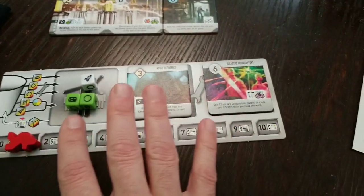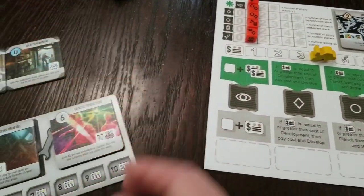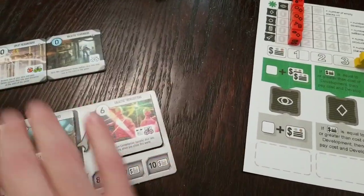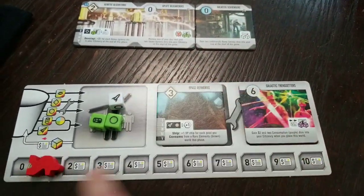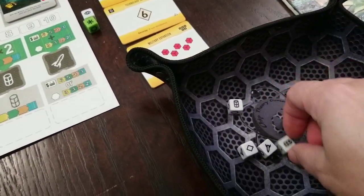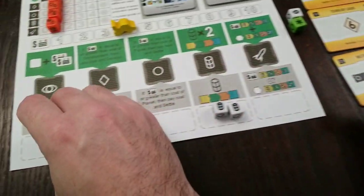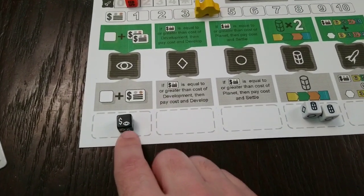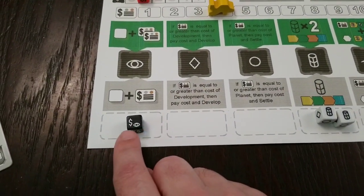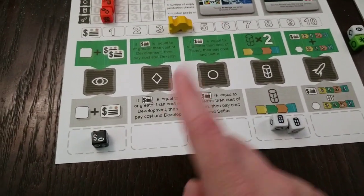So the cycle is: roll dice, use them to do your stuff, score your points, put worlds out, put developments out — then they get put in the exhausted spot, and you use money to bring them back so you can roll them again next turn. As you have more dice, the better. The little money symbol means if you use that die to explore, you'll get it right back — you won't have to exhaust it. That's a special power in the Ambition expansion.